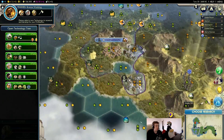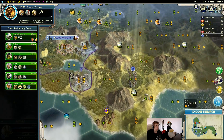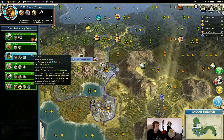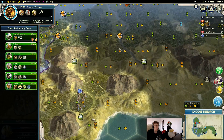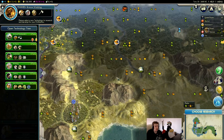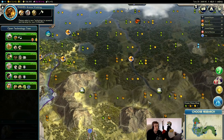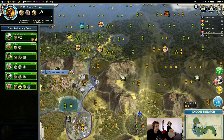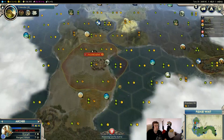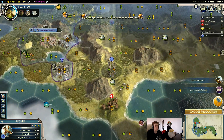We're building a settler next. Animal Husbandry is interesting because it might make us change our decision about where we plop the city. I don't see it being a big deciding factor though — Calendar seems a little bit more important. Even though it's only four turns for Animal Husbandry, we might well consider just taking it.